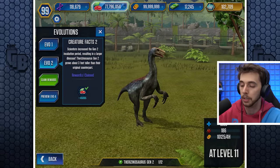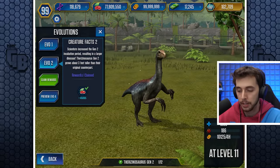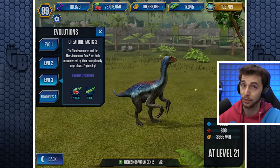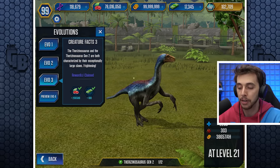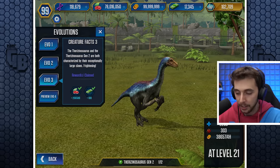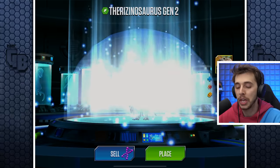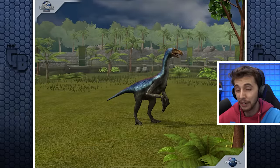We'll quickly collect some food. Scientists increased the Gen 2 incubation period, resulting in a larger dinosaur. Therizinosaurus Gen 2 grows about three feet taller than their original counterparts. That's 100 - not going to really make a dent in how much this is costing. Therizinosaurus and Therizinosaurus Gen 2 are both characterized by their exceptionally large claws. Frightening. And I'm not going to look at the preview because we will get this to level 40. I'm saving 160 each time - saving like 500 to 600 bucks. I mean, it is bad, but as long as I can keep just over 10,000 bucks, I'll be happy. It's the DNA that really is the issue.